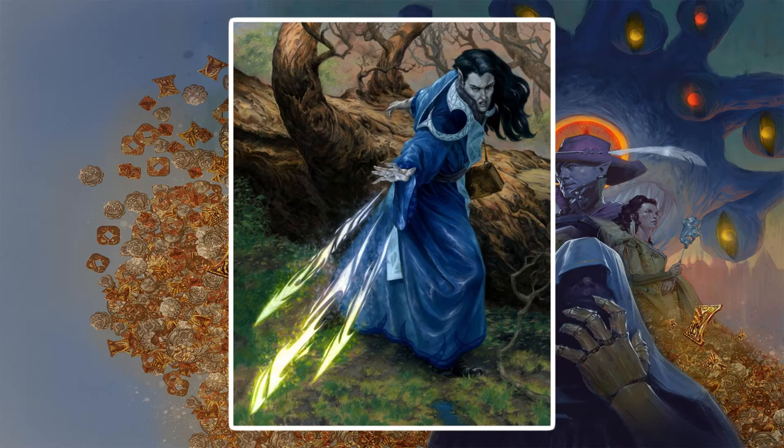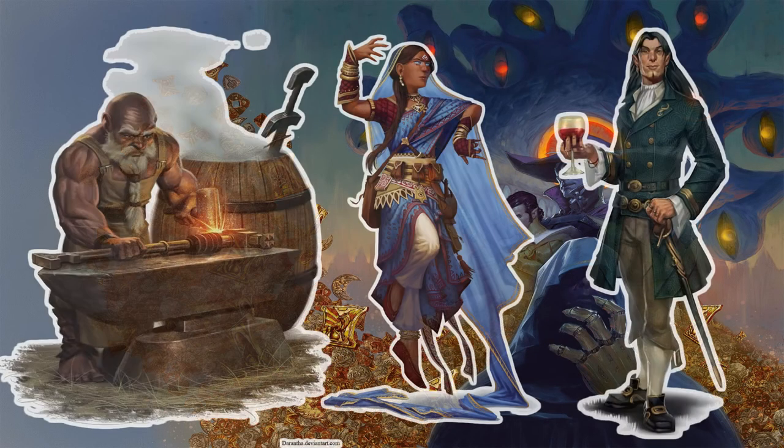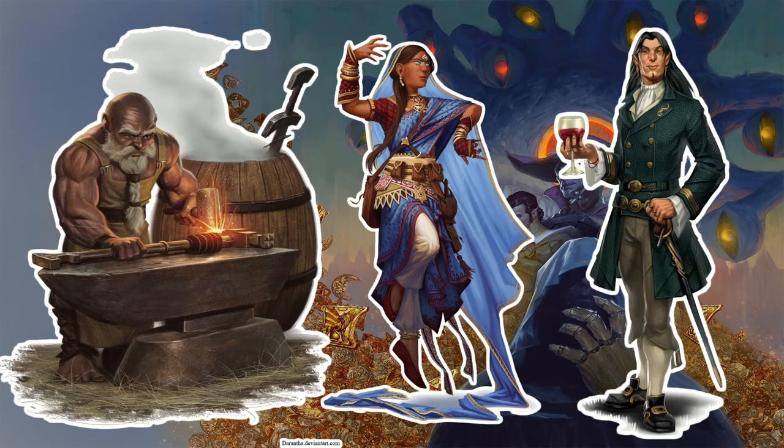For second level spells: Dark Vision, Detect Thoughts, Hold Person, Invisibility, Locate Object, Spider Climb, and Suggestion. If you're looking for a background that would base your character within Waterdeep, the following may be useful: Urchin, Soldier, Sailor, Noble, Entertainer, and Guild Artisan are great choices.